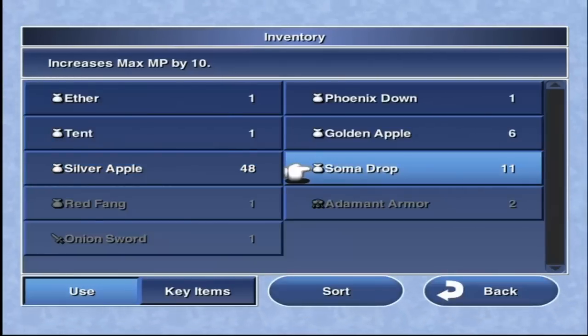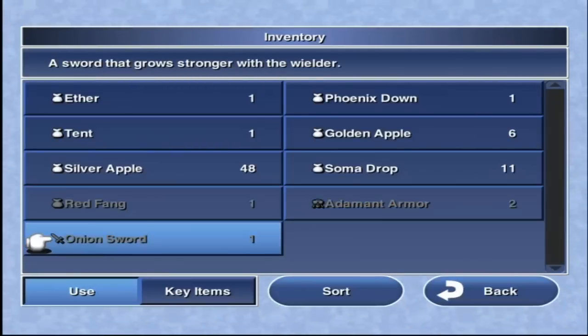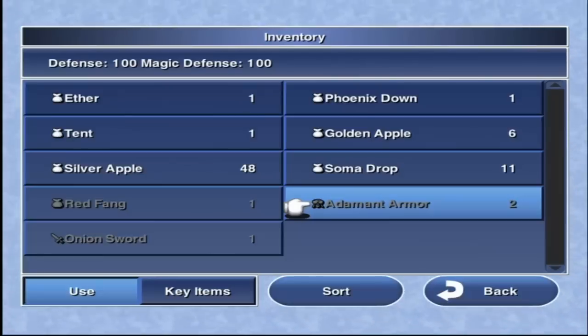Soma Drops also transfer over to New Game Plus — these increase max MP by 10. I'll be feeding these to a certain old Sage-like character later on. The Adamant Armors transfer over as well, just like all the Onion equipment. I have one Onion Sword and plan on getting another in this playthrough, plus two more Adamant Armors, then one last Adamant Armor in the third playthrough.